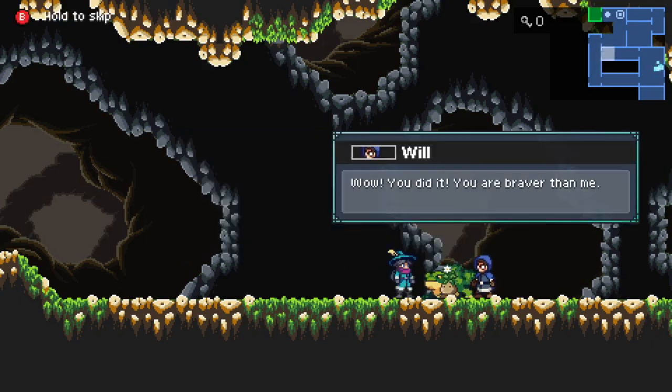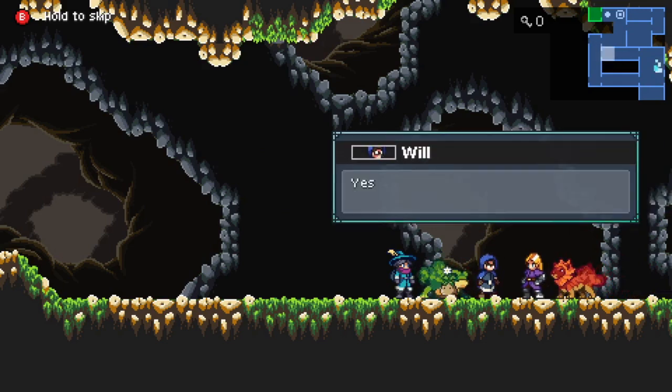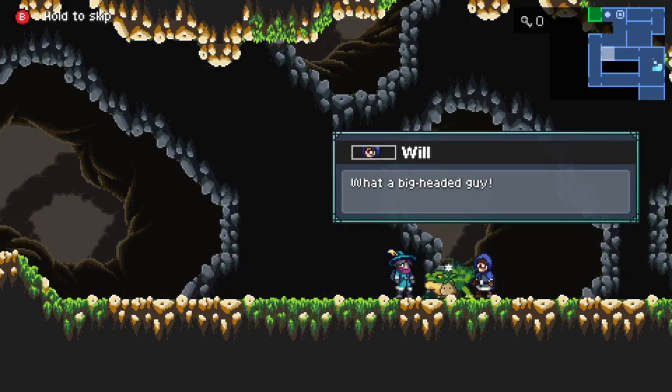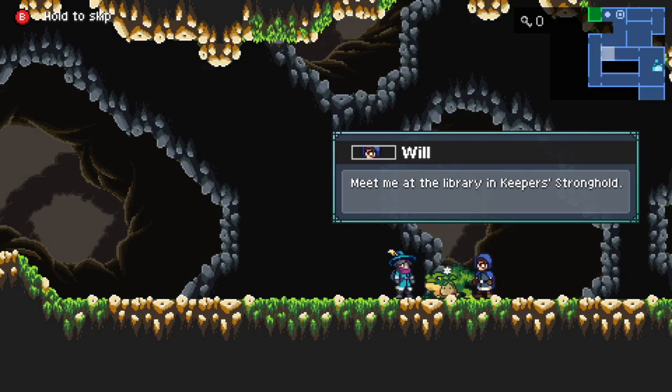New items will be available as we increase our rank, and new facilities in the Keeper's Tower will also be unlocked — in this case, the Duel Circle. Will says he thought he was prepared but felt paralyzed when he saw the champion. He asks if we also met that suspicious person earlier, then heads back to the Keep to find out more. Meet me at the library in the Keeper's stronghold.